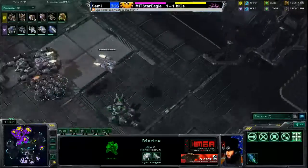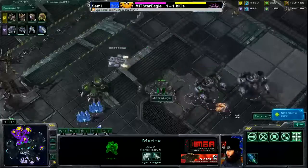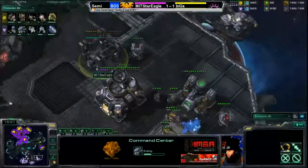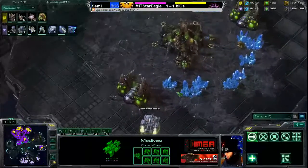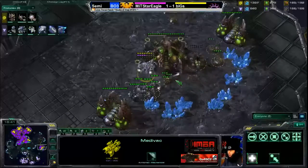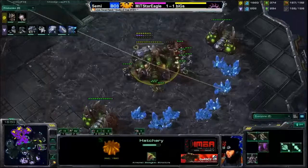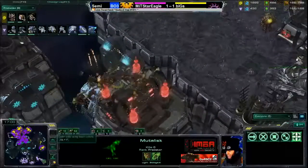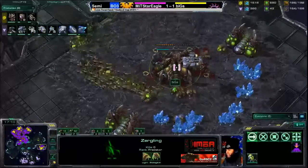Level one flyer attack upgrade is finished for the mutalisks, and level one carapace upgrade is done for ground units. Star Eagle has plus one armor and attack for bio units and plus one attack for vehicles. Then a drop play goes down - the medivac goes right over and scouts that ninja expansion just as it finishes. The marauder and marines drop, destroy the queen, and Biggs looks to lose his expansion. Biggs sends zerglings back and the dropship gets taken out in mid-flight.